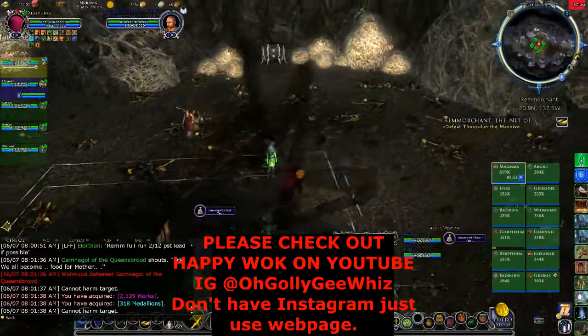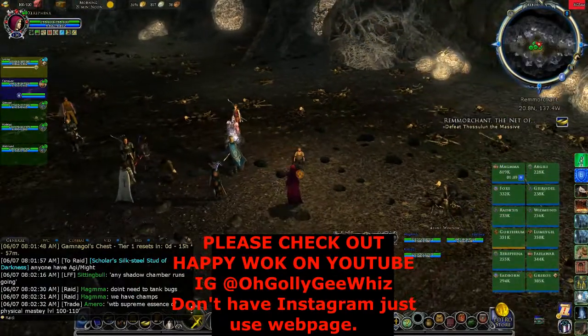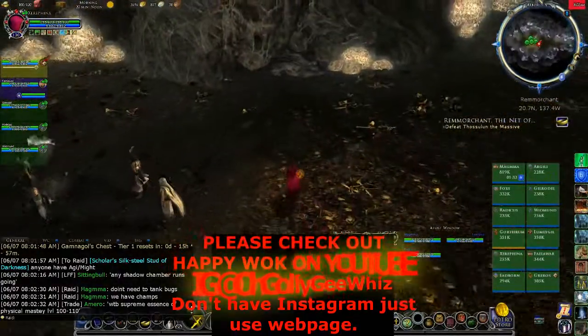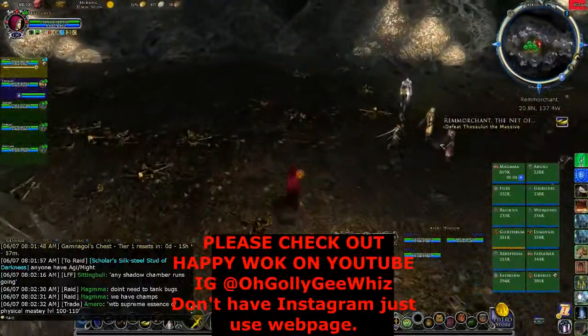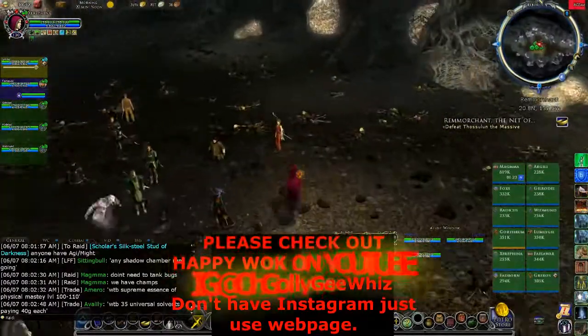And there's the loot right there. So that was the Rem run that most people do as a PUG — pick up groups. Thanks guys for watching. Take care. Subscribe, like, share. Make sure you guys check out Happy Walk on YouTube.